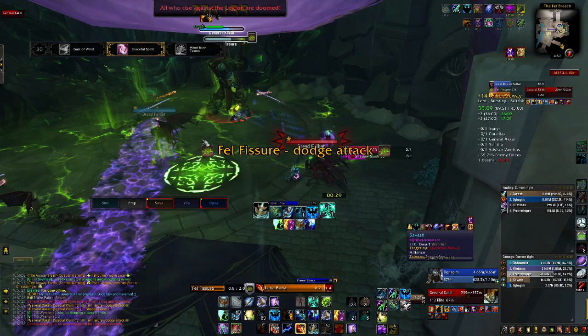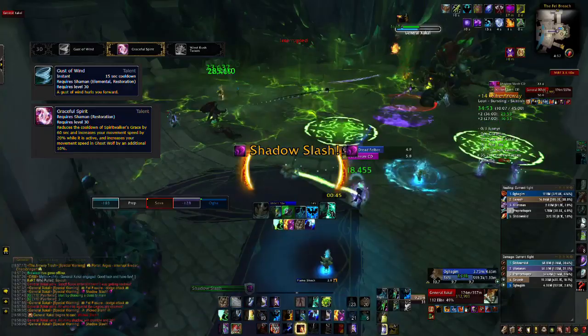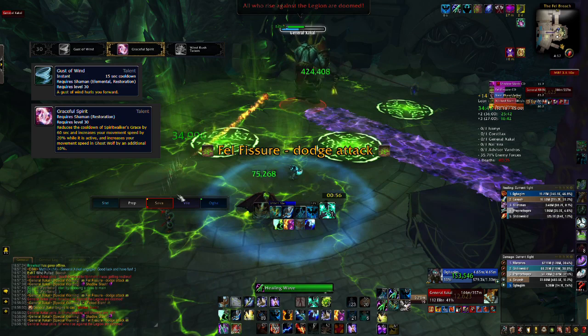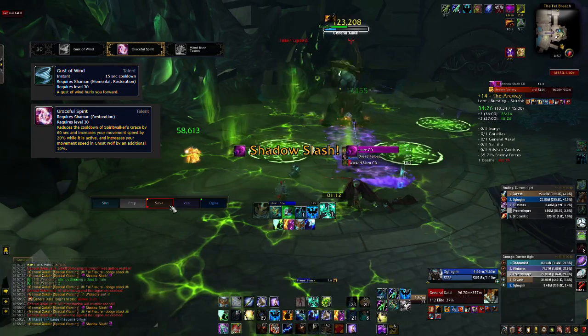Level 30 is going to be fight dependent as well as preferential. Gust of Wind is a blink effect with a 15 second cooldown — simple, straight to the point. It's great if you need to get to a location very quickly, or if you don't know where you're going to need to be beforehand. Graceful Spirits reduces the cooldown of Spirit Walker's Grace by 60 seconds, increases movement speed while active by 20%, and also increases the speed of your Ghost Wolf form by an additional 10%. This is the talent that I mostly run.